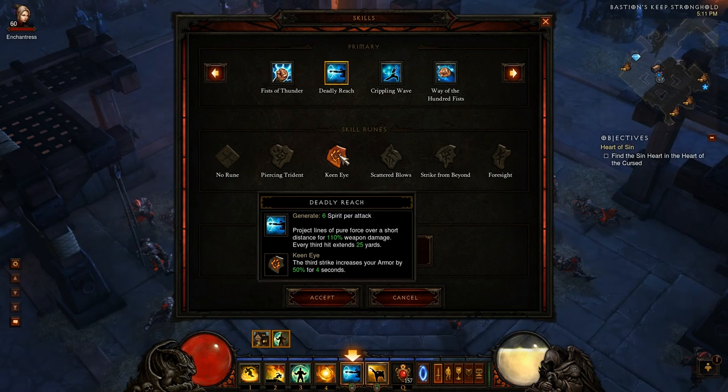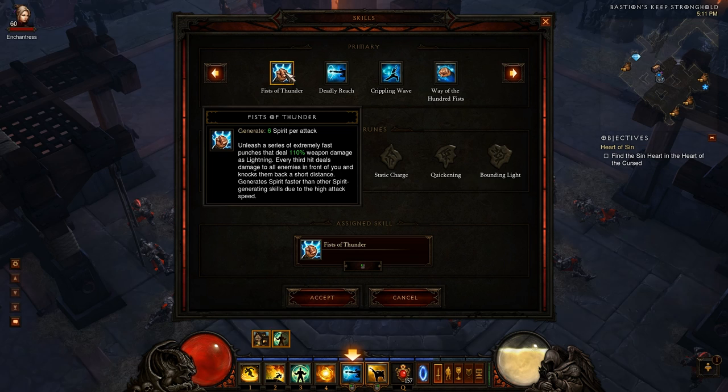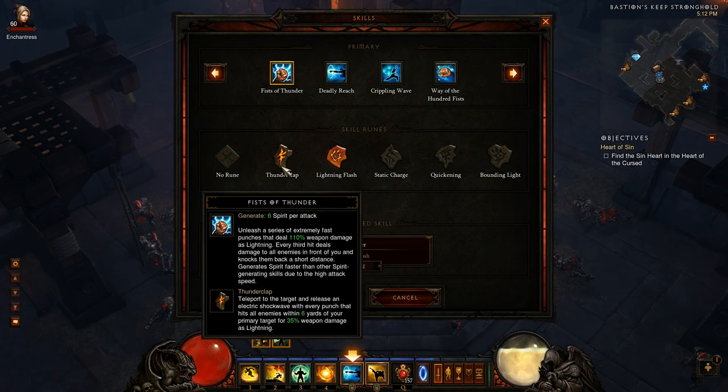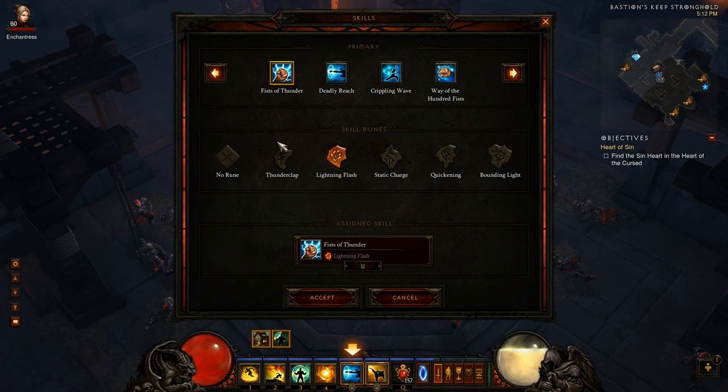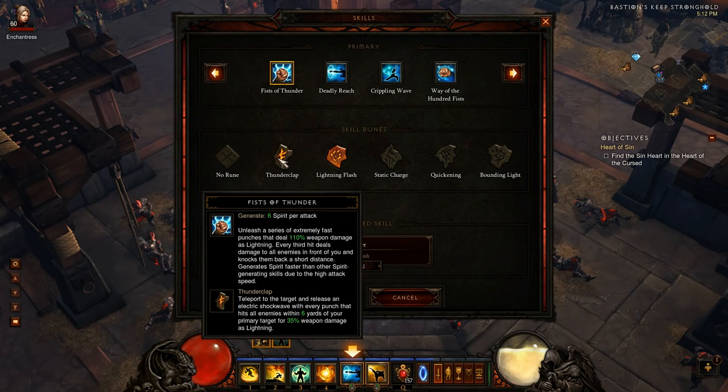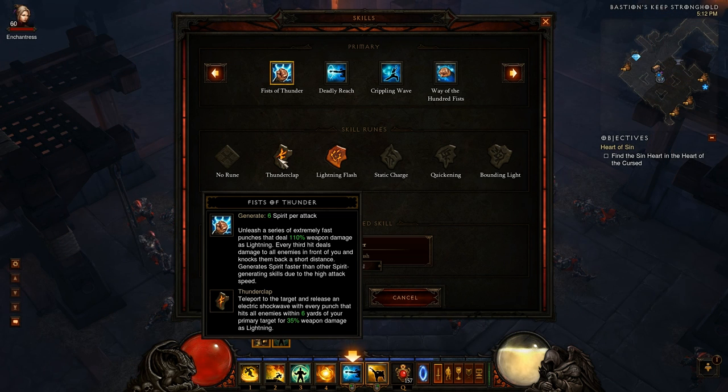My favorite move is Lightning Flash for Fists of Thunder, because of the dodge chance and the fact that it attacks faster — more spirit regen and more hits for life leech. You can obviously use Thunderclap, but the only reason I don't like it — oddly the same reason everyone else likes it — is that teleport. It teleports me on top of targets when I don't want to move. I want to have control of where my character goes, and it can teleport you right into an arcane sentry. I prefer to move and then attack at a proper range, so that's why I like Lightning Flash.